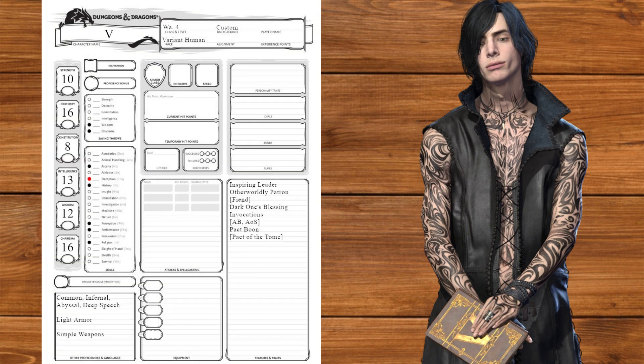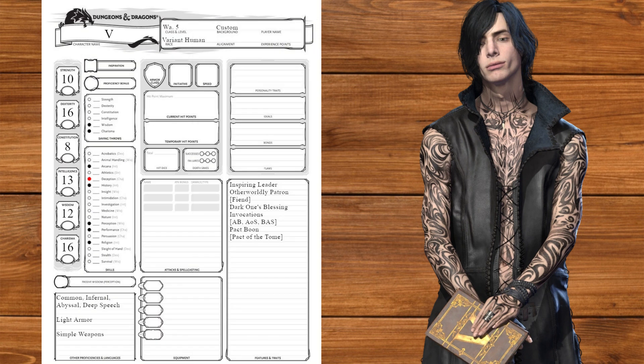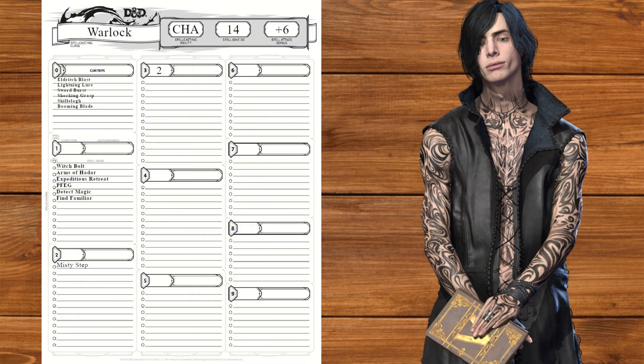At level 4, we'll take the Skill Expert feat bumping dexterity, taking Perception and expertise in Deception. We'll also take Booming Blade for bigger cane smacks and Protection from Evil and Good. At level 5, we'll take Book of Ancient Secrets, taking Detect Magic and Find Familiar to get Griffon. We're now a diet Chainlock on top of being a diet Hexblade — Tome locks are kind of a sleeper choice. We'll also take Earthbind to yoink flying enemies.